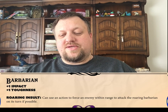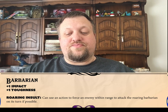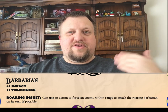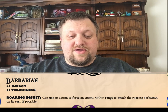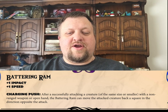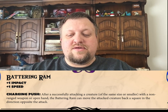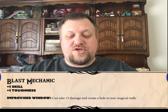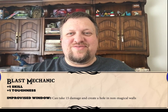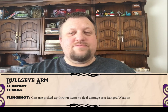Our Barbarian is next, and the special ability on the Barbarian is a Roaring Insult, which essentially allows them to lure or draw enemies to themselves and force attacks from enemies to come to the Barbarian instead of another character. Next up, we have the Battering Ram, and a character who has the Battering Ram class can push back enemies when they succeed on a hit. We have a Blast Mechanic, which can take damage in order to create new doors and windows and walls. The Bullseye Arm can turn thrown items into ranged weapons.